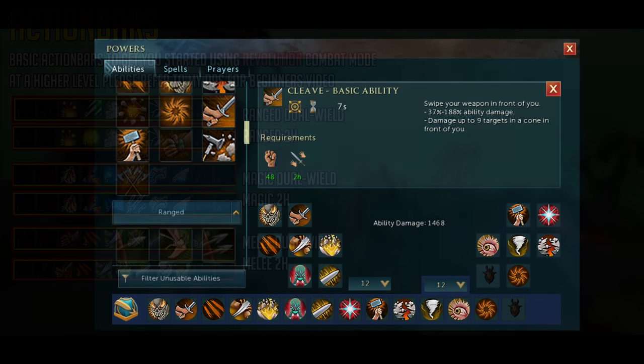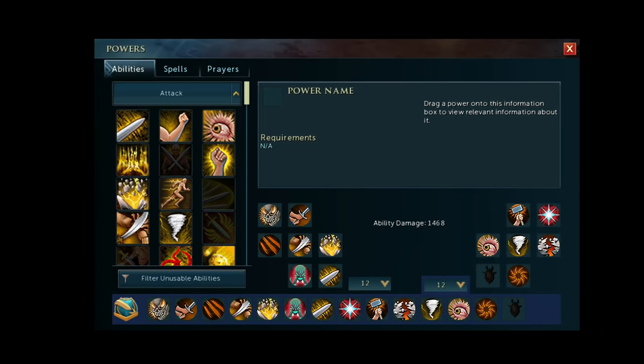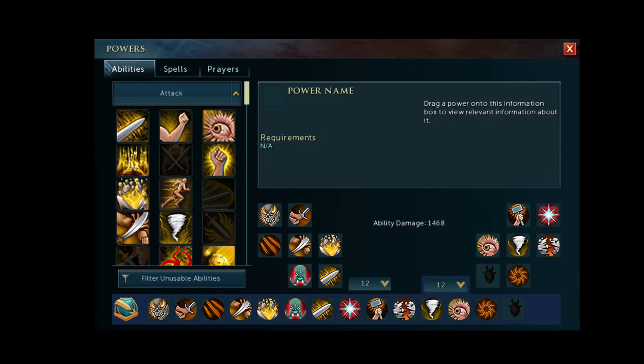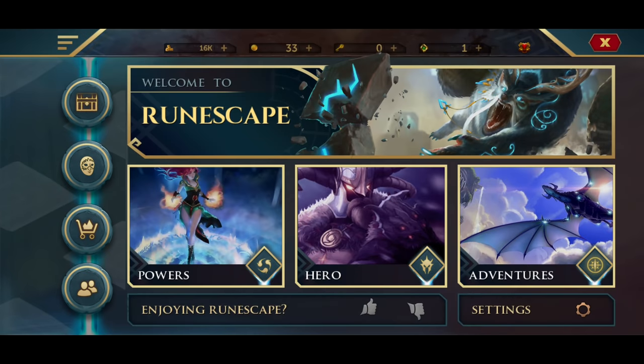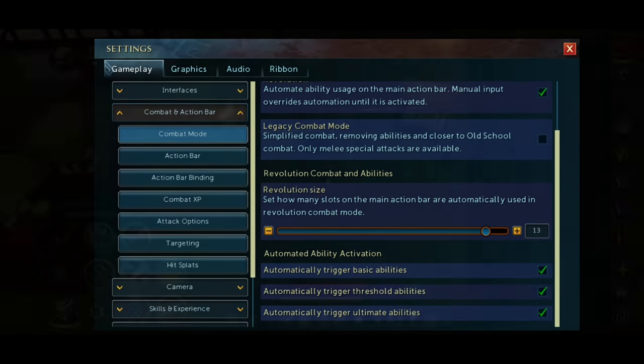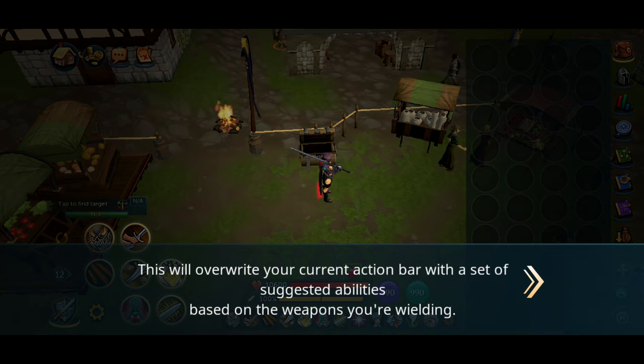If you want some basic beginner action bars, here are some ideas on screen — these will suffice for most low level content. Make sure revolution combat mode is on, which is the icon in the bottom left corner. If it has a gold trim around it, revolution is on. To use all types of abilities automatically including thresholds, go to the home icon, tap on settings, go to combat and action bar, and tick off all boxes inside the combat settings section. You can also tap-hold on the settings icon and choose auto set up action bars for a basic preset.